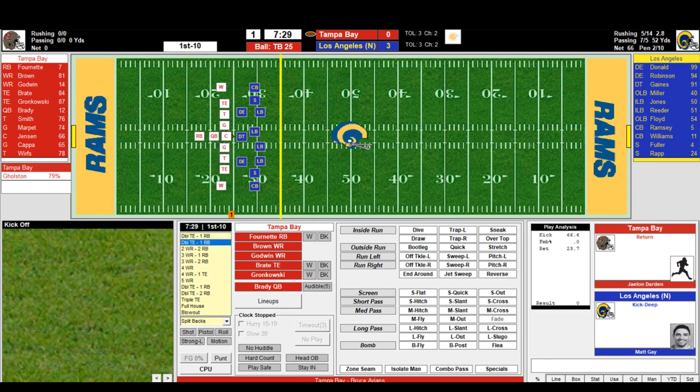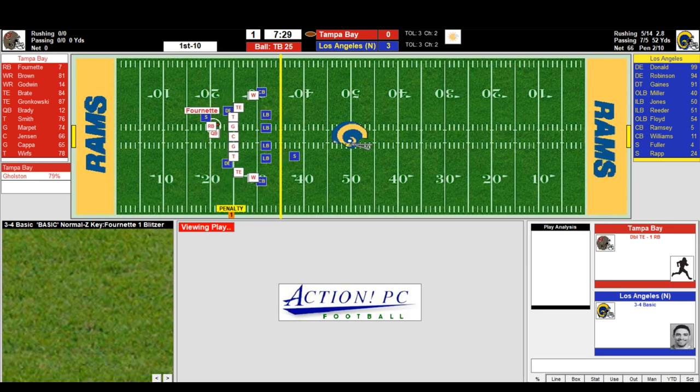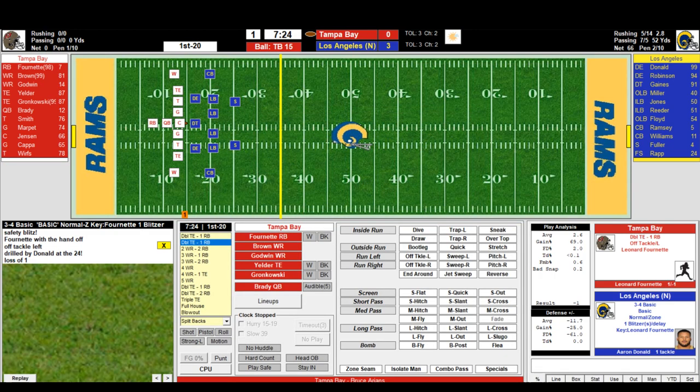The other set has four wide receivers and Gronk at tight end. Fournette off tackle left — flag is down. Aaron Donald with the tackle, but a hold by Smith. First and 20 for Tampa on their own 15.